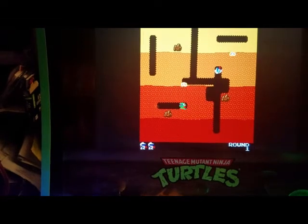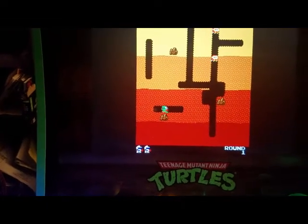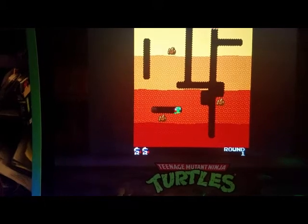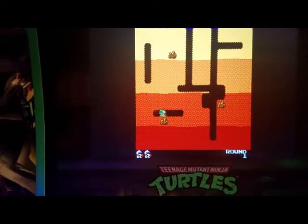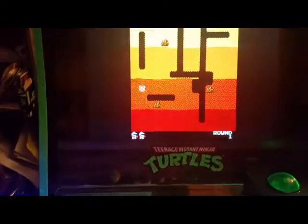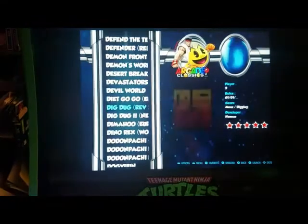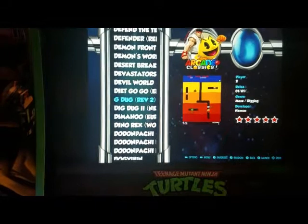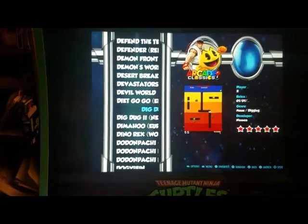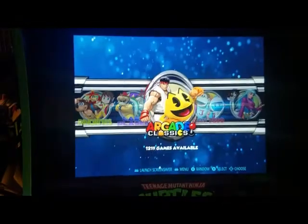If you want to get out of the game, press your coin and Player 1 at the same time — coin and start simultaneously — and it'll take you out of the game. Now to leave this menu, press B, which is back, and you're out of that menu.